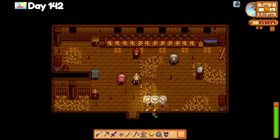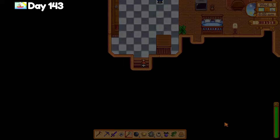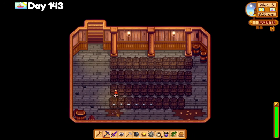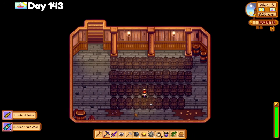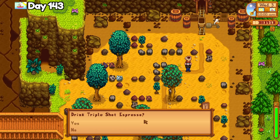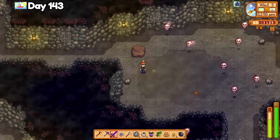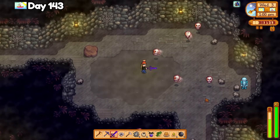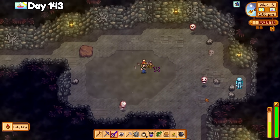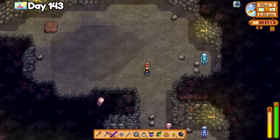On day 143, my cask room had silver quality wine, which is almost enough to make back all the money I spent on starfruit seeds and fertilizer yesterday. Then I take another trip to the abandoned mines. The skull enemies here have a 1.3% drop rate for the prehistoric skull, while the bone nodes at Ginger Island have a 0.8% drop rate. It's not looking too good, honestly. Day 144, no skull. I used the monster musk before entering the spooky caves and I finally got the prehistoric skull. I noped out of there so fast.